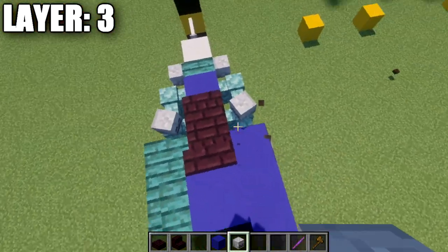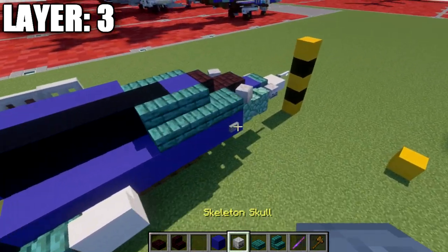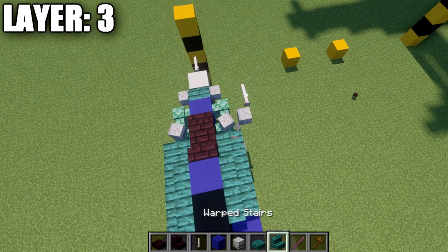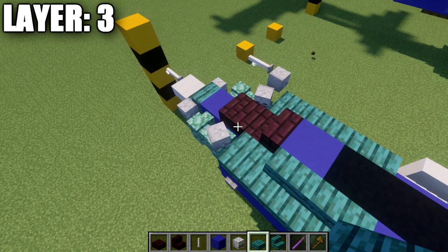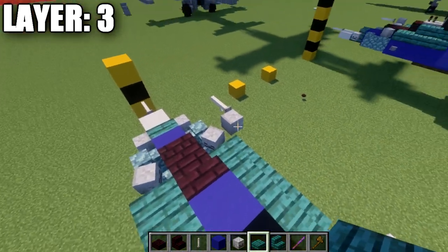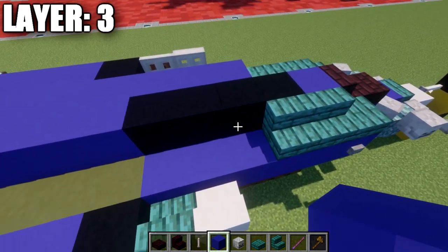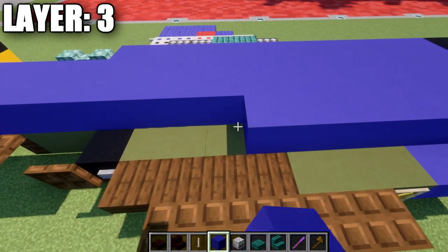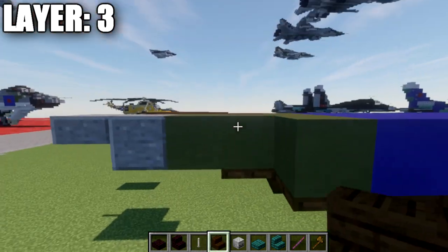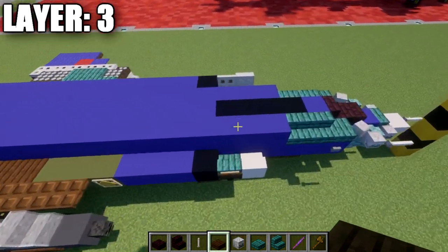Place a skeleton skull on top of this prismarine wall at a slight angle. Then place a warp stair back, followed by two more warp stairs. At this point there is a difference between the two sides: on the right side only, place a skeleton skull and an end rod coming off it toward the front. I'd recommend building the left side to about this point and then adding this detail on the right side only. After the warp stairs, place a row of nineteen blue concrete blocks back, then a green terracotta block, a dark oakwood upside-down stair, a dark oakwood corner stair upside-down, and a dark oakwood top slab to finish off the rear.